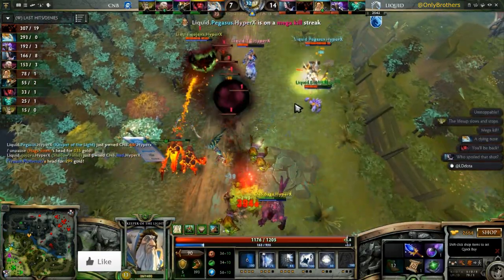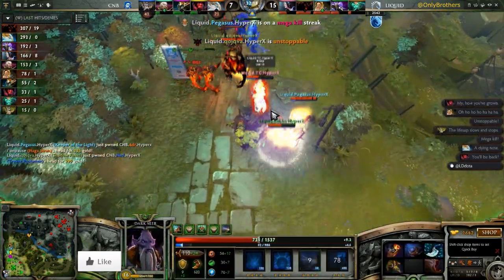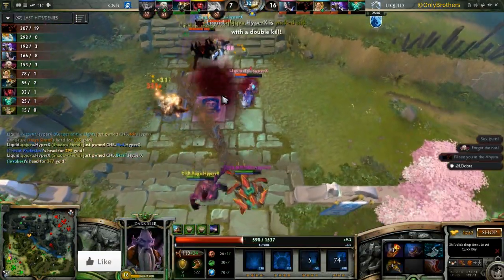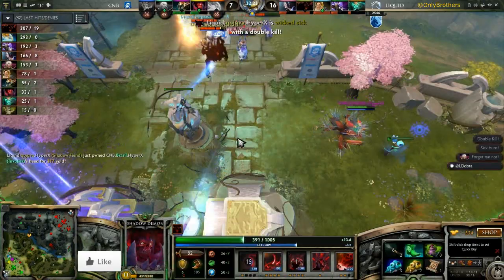He's gonna heal up his whole team with this one — look at their HP bars just go right up. They're all back at full HP. The Shadow King is basically immortal — Shadow King just saved the Wraith King there with the disruption.